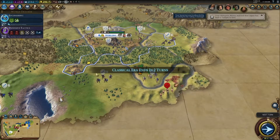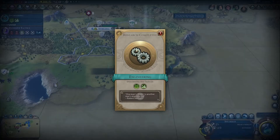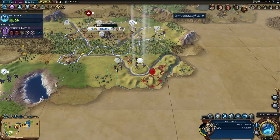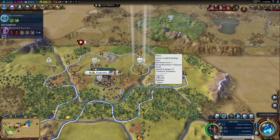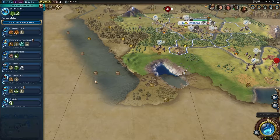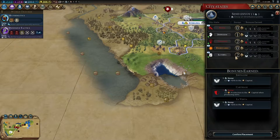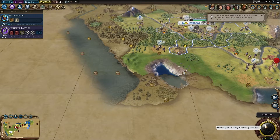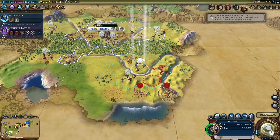You guys are gonna go get them — oh, that's Japan. Get them, boys. You should probably be promoted first. There you go. What are we researching? Mathematics, I suppose. Alright, so we got ourselves a heroic age. See how the map got a lot brighter? That's what happens when you get a golden age too.